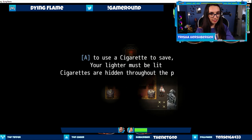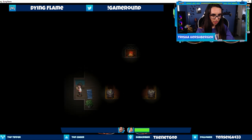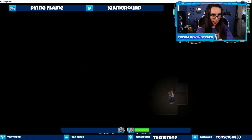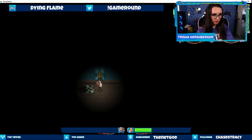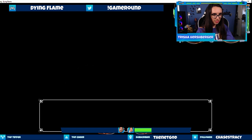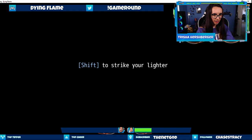Press A to use a cigarette to save. Your lighter must be lit. Cigarettes are hidden throughout the place — find them. So it just makes a noise. Ouch, that's a bit hot. What's a bit hot?